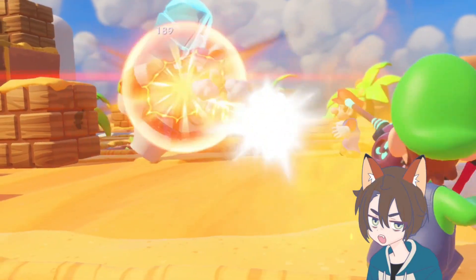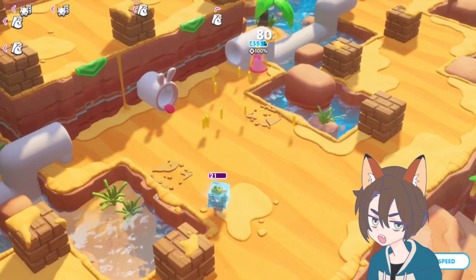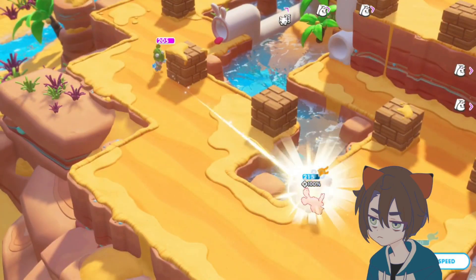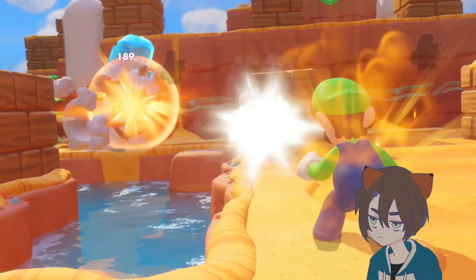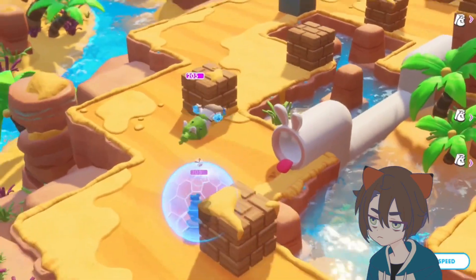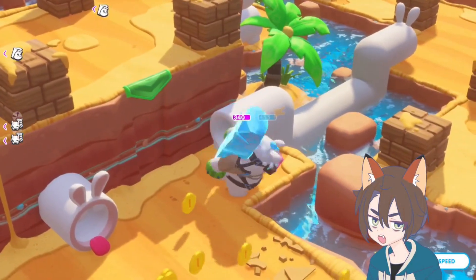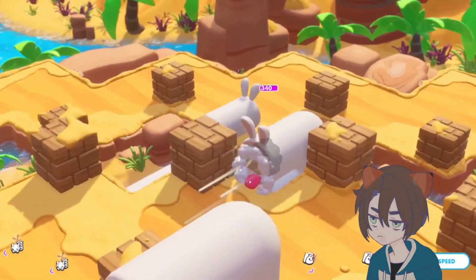Yeah, get rid of that one real quick. That guy's gonna hit us, but it's fine — we have that. We have six turns to get rid of all these guys though, so it should be doable. There's not like a huge amount of them. We're not liking that though — it's Rabbid Peach and Peach were next to each other, and I was kind of hoping they wouldn't be right next to each other. Oof, it's fine.